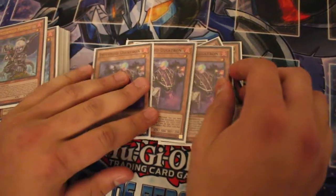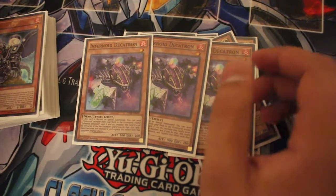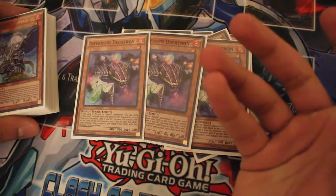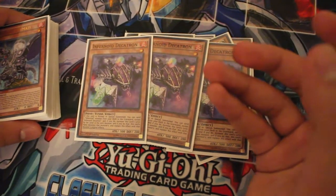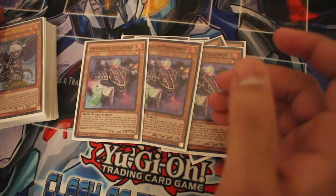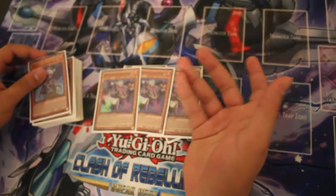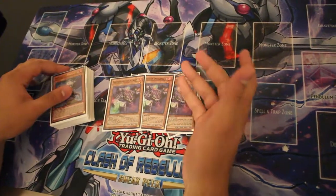3 Infernoid Decatron, definitely the MVP of today because it allows me to copy the level of pretty much any Infernoid monster in my deck. It allowed me to do some pretty nasty Synchro and Xyz plays today, especially Leo, Keeper of the Secret Tree. It allowed me to pretty much win instantly a game. It's just exactly what Infernoids needed.